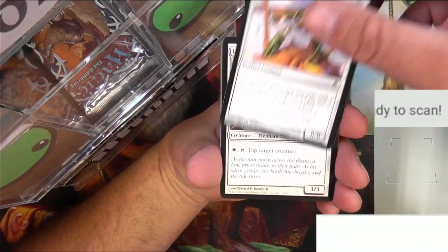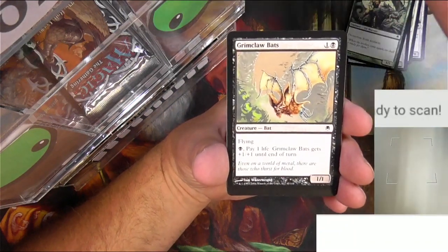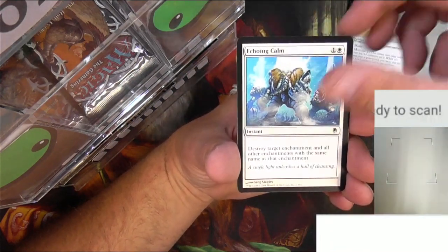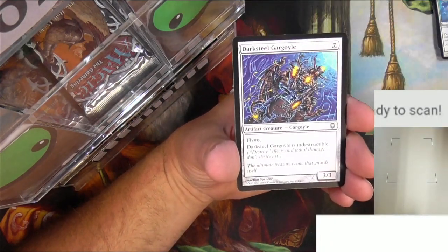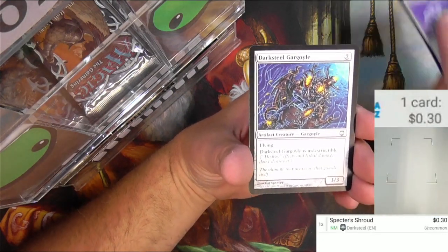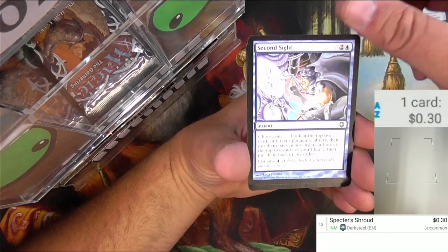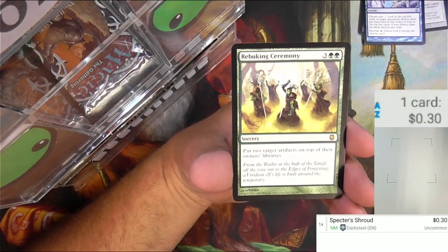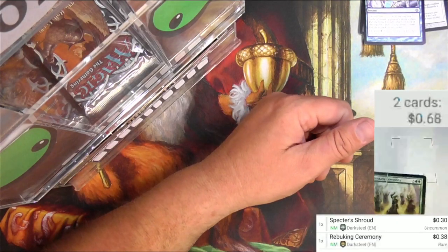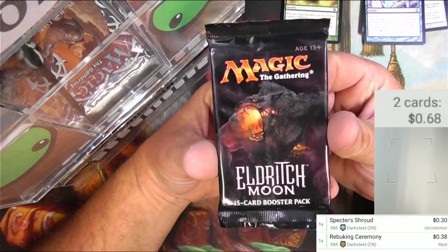From Dark Steel we got an Arc Bound Worker, a Mystic, a Golem, some bats, a Bola, and a hybrid uncommon. We got a Specter Shroud — I'll scan that one, but it's not a super big one. Dark Steel Gargoyle, Second Sight, and the rare: Rebuking Ceremony — three and two green, put two target artifacts on top of their owners' libraries. Probably not anything crazy; you have to put all the artifacts on the library for it to be a really good card.